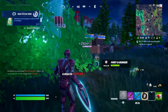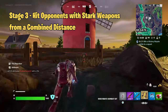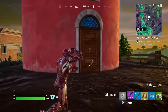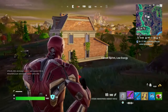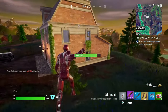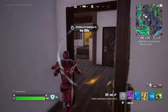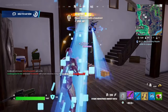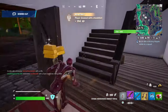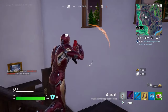Once you've looted the chest, it's time to start dealing damage. Stage 3 requires you to hit enemies with a Stark weapon from a distance. These weapons include the Stark Industries Energy Rifle or Iron Man's Combat Kit. You can get them from chests or purchase them from Iron Man. A good tip here is to engage from areas with long sight lines, such as Stark Industries or other wide-open spaces — it'll make racking up long-range hits much easier.